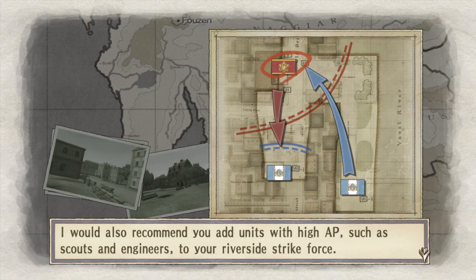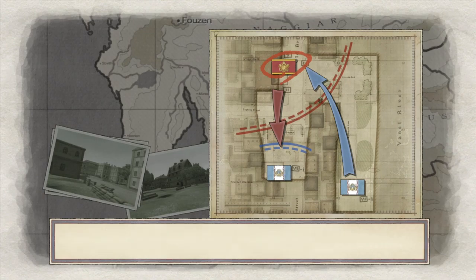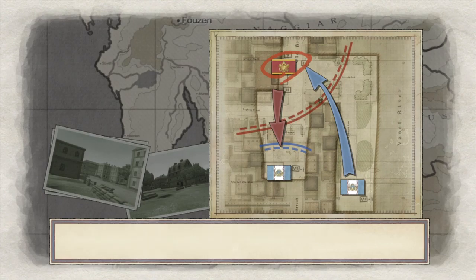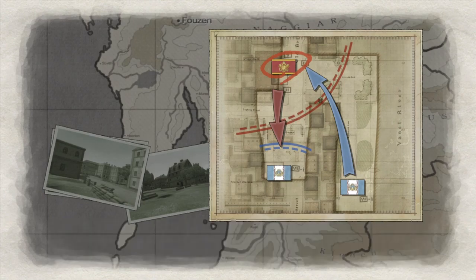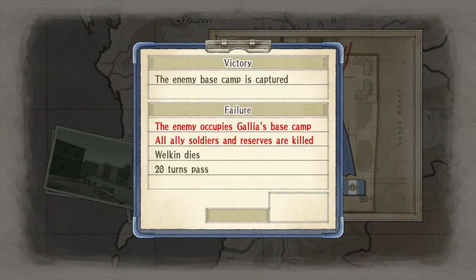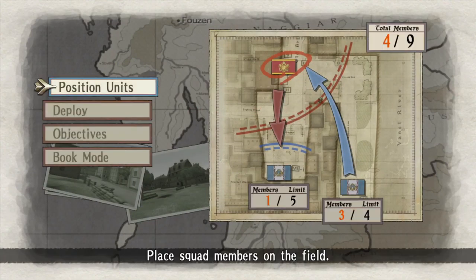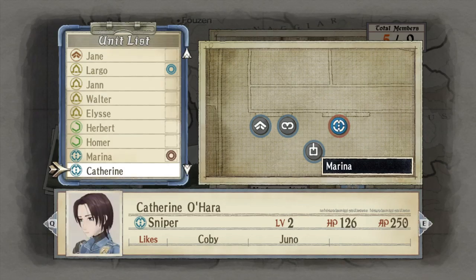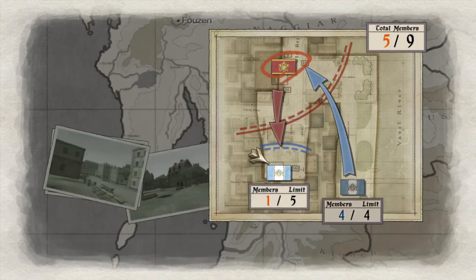I would also recommend adding units with high APs, such as Scouts and Engineers, to your Riverside Strike Force. Once you've got your teams in place, select the deploy command to begin the operation. So you already have Rosie, Alicia, and the tank there. I'm going to add a sniper here — that's going to be obvious later, because there is an Ace on this map. Largo is up here, who is our Lancer.